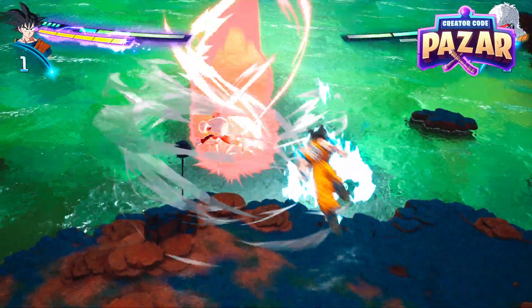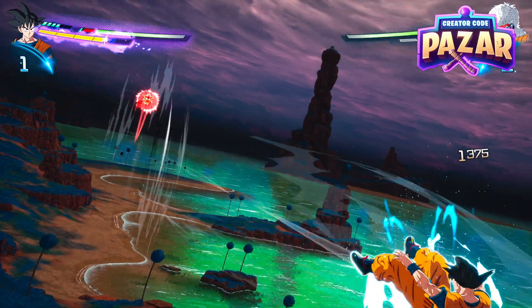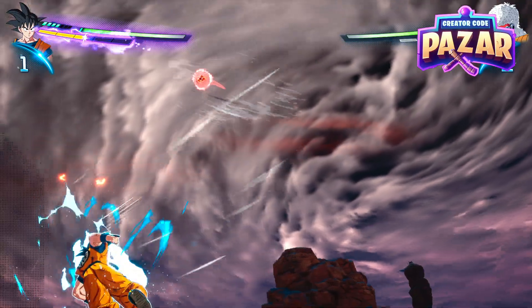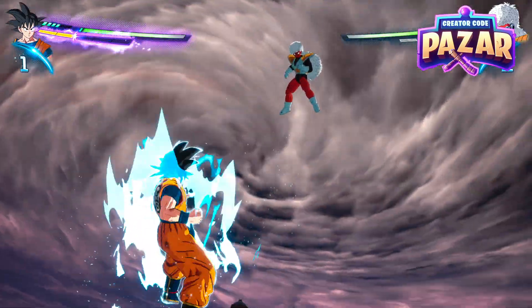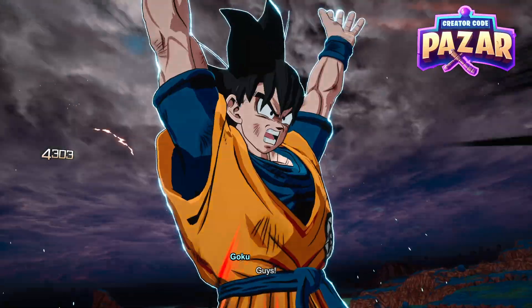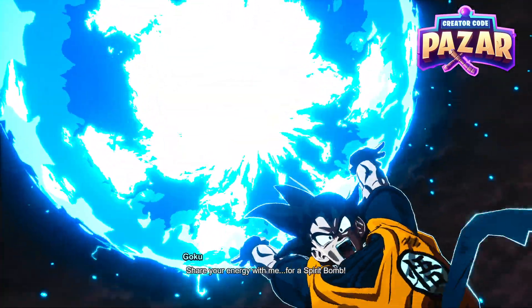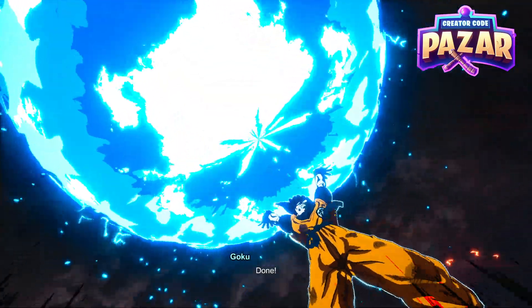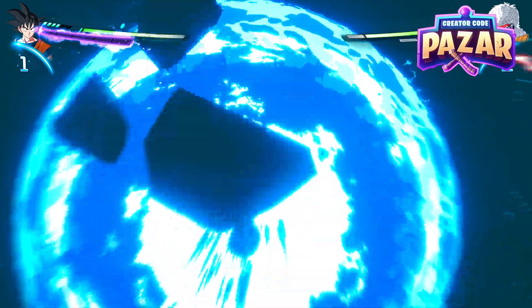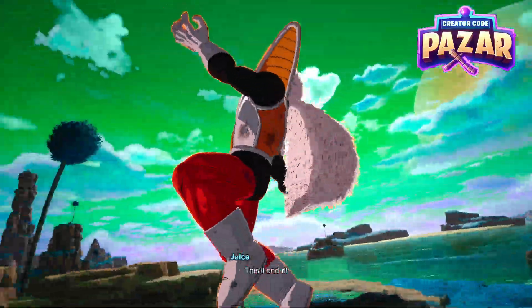We're going to try to stagger him after charging up our ki with our first stun. After we do that, we're going to want to stagger him and then use the chance to get a spirit bomb, just like this. We got him staggered and now we should be able to hit our spirit bomb on him because he won't have an opportunity to dodge — and we did a ton of damage.